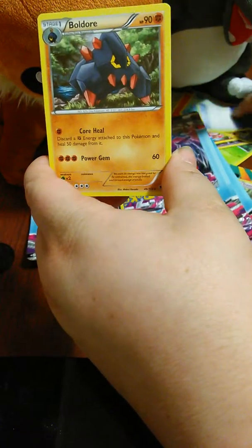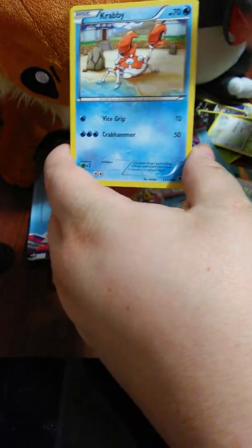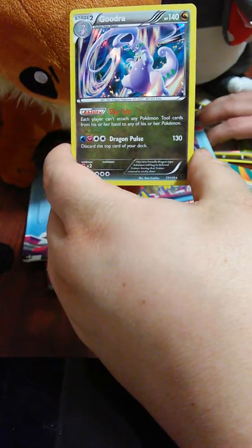Now for Mega Manectric. I'm hoping to get at least one EX, or two at least out of these - but these things are random, so who knows. There's Croconaw, Holo Scope, another Boldore, Murkrow, Poochyena, Bunnelby, Krabby, Goomy, a Reverse Holo Bunnelby, and a Holo Rare Goodra. A Holo Rare is not bad.